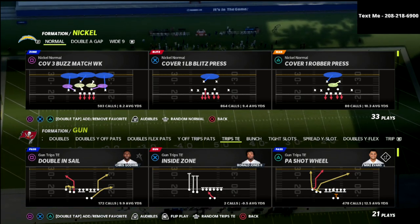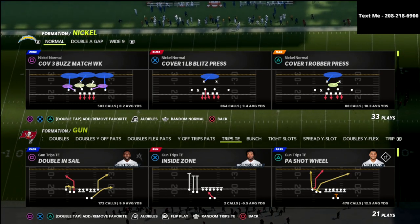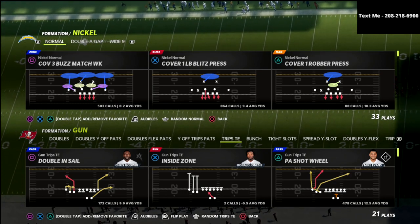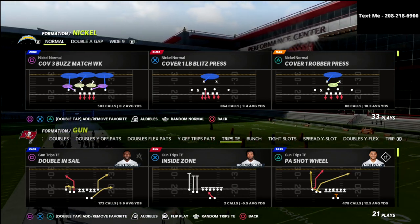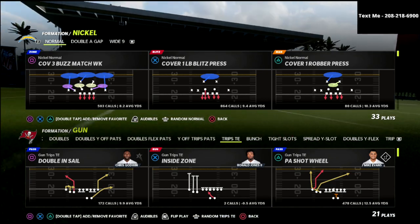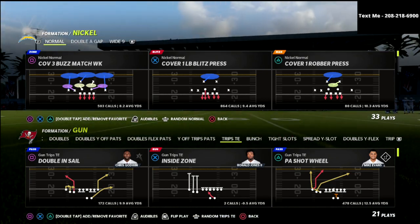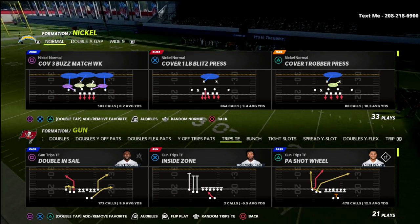In this video, we're specifically going to focus in on the nickel normal defensive formation. You can find this formation out of the San Francisco 49ers defensive playbook, which in my opinion has probably the best combination of defense as well as coverage concepts that you can apply from formation to formation.